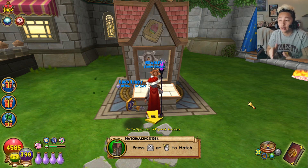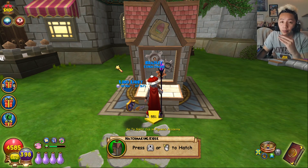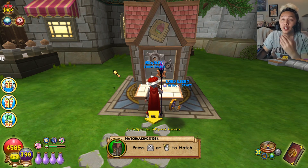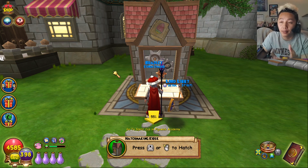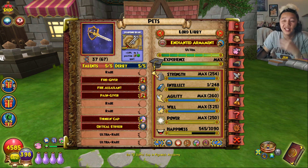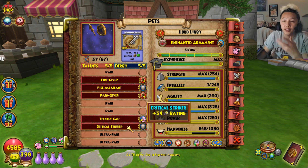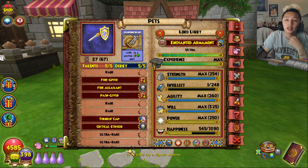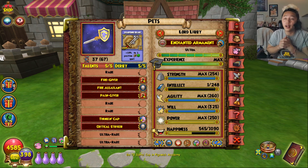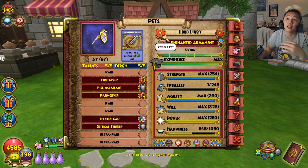Now I'll show you how many rehatches you're gonna need to get that perfect pet. The pet has ten talents and you only need about five of the specific talents you want to show up, so you're going to do a lot of rehatching. I'll also show you how to duplicate your pet talents to another pet.